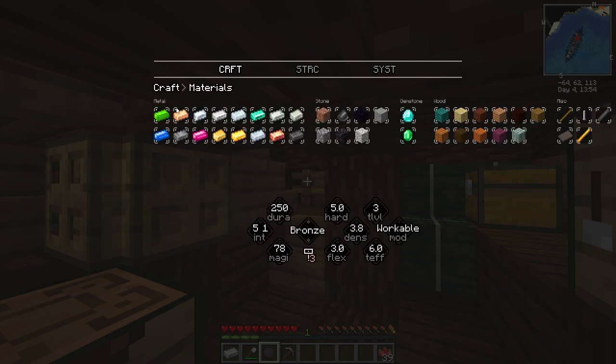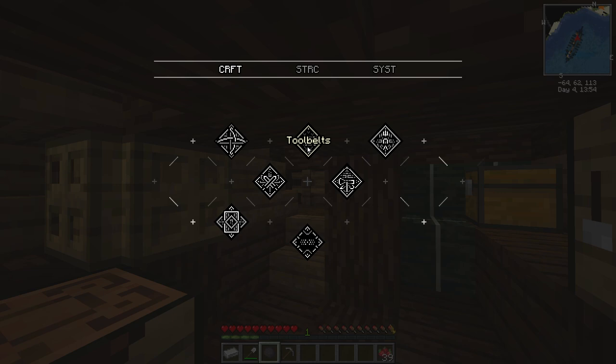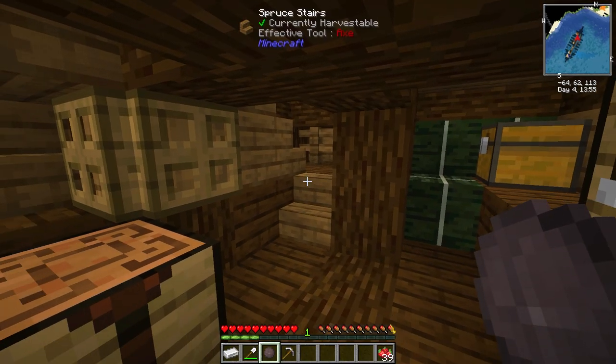This basically shows us the material list and stuff — it's almost like a guidebook for Tetra. It 100% is — it's definitely like a guidebook.